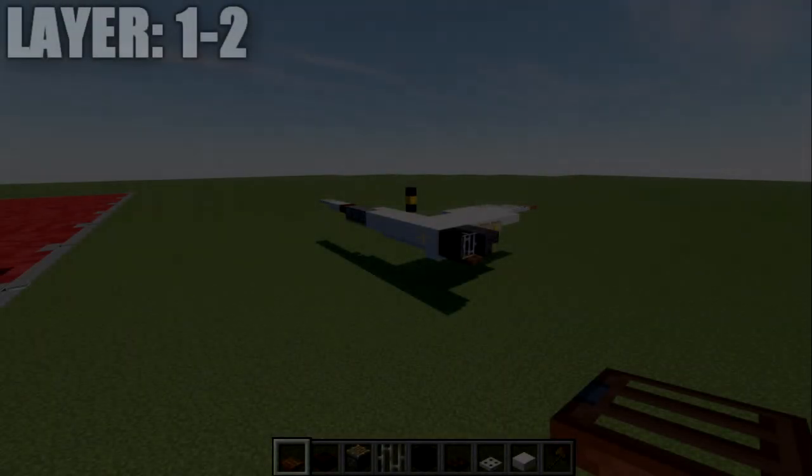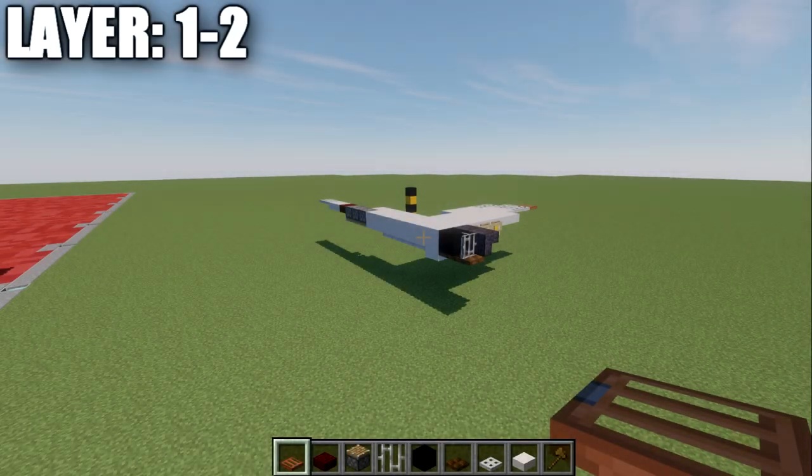Moving into our first layers, we'll start with layers one and two. Before we jump into this build, a few quick things: if you're new to my aircraft tutorials, this tutorial is structured in a layer-by-layer format. Each layer, we build the center line of the aircraft and the right side. You'll then take what we do on the right side and flip it over to the left side. This aircraft is symmetrical, so what we do on one side will be done on the other, besides a few minor details. This helps speed up the tutorial so we're not repeating the same thing on both sides.